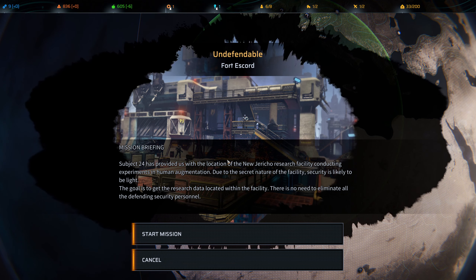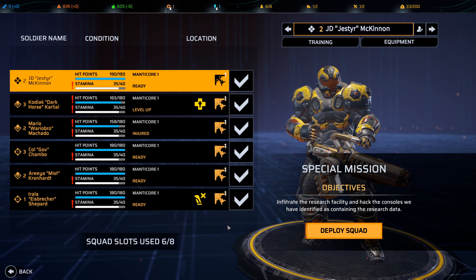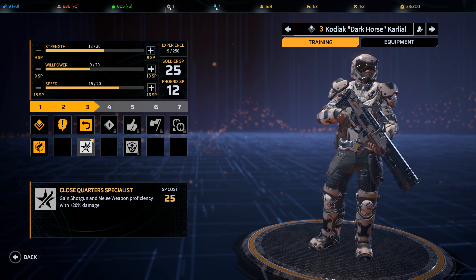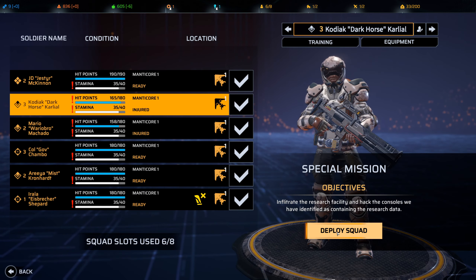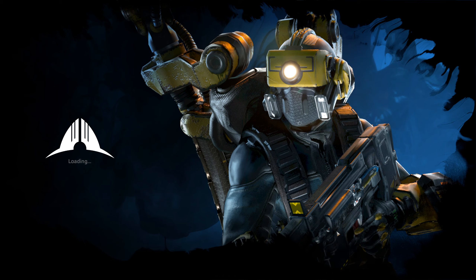After that we want the Phoenix Archives, so we're going to move on and do this DLC mission. Subject 24 has provided us with the location of a New Jericho research facility conducting experiments in human augmentation. Security is likely to be light and the goal is to get the research data — there's no need to eliminate the defending security personnel. Maybe we can just charge in and grab the data without needing to engage anyone, knowing we should try to preserve every human life.